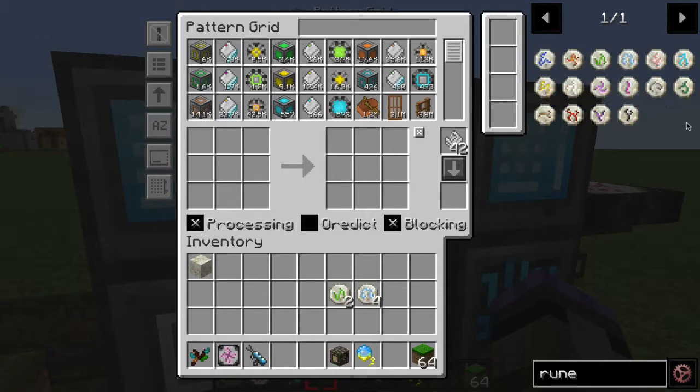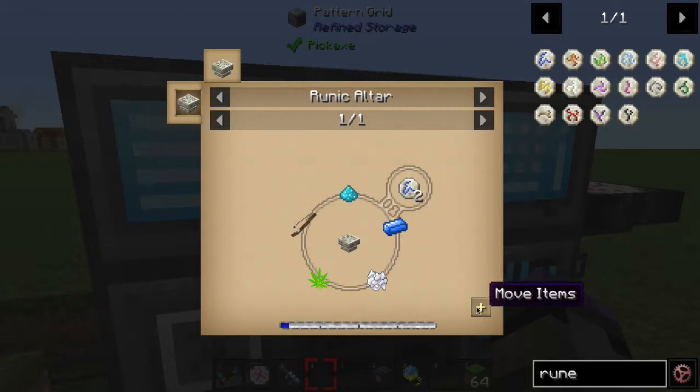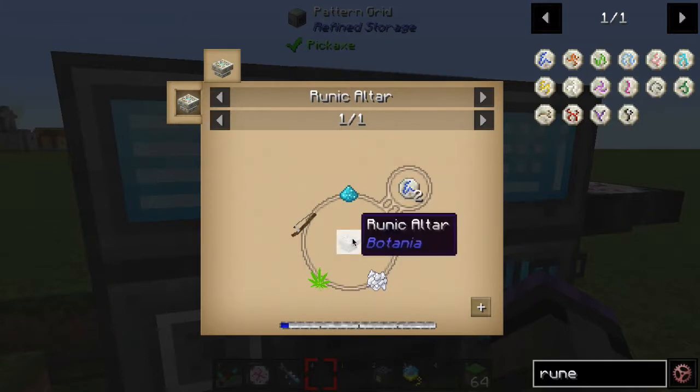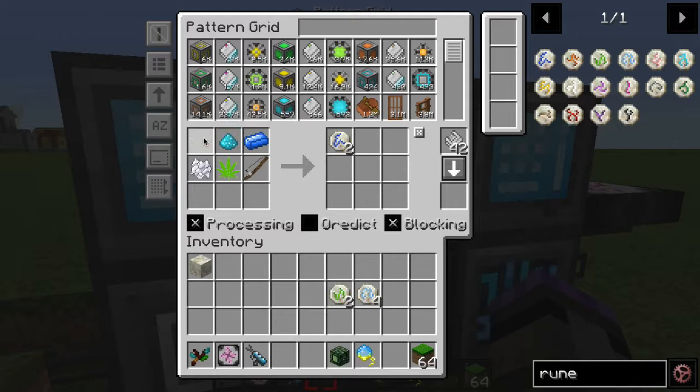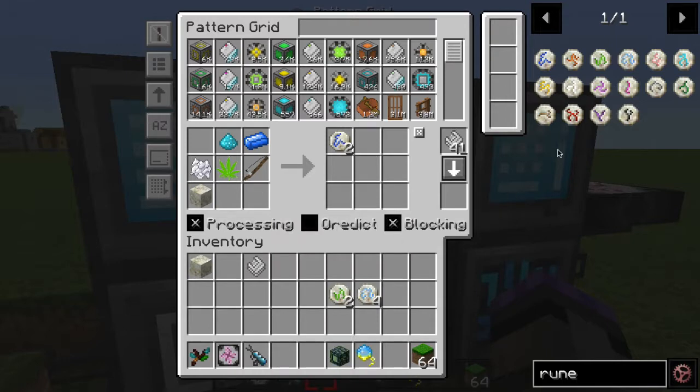The pattern setup process is simple. Call up the recipe in JEI by pressing R, then hold Shift and click the plus button that says 'move items into the pattern grid.' Notice the runic altar appears in the pattern — you want to remove that by shift-clicking it out, since that's the processing machine and shouldn't be in the final pattern. Then add a living rock, as it's the last item of the crafting. That produces two runes; click the arrow to make the pattern.